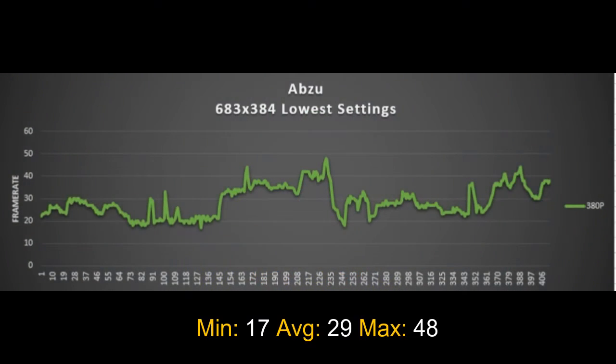Hello boys and girls, welcome back to the performance section of the video. As you can see, Abzu running at that resolution and lowest settings — what we have here is a minimum of 17, an average of 29, and a maximum of 48 FPS.